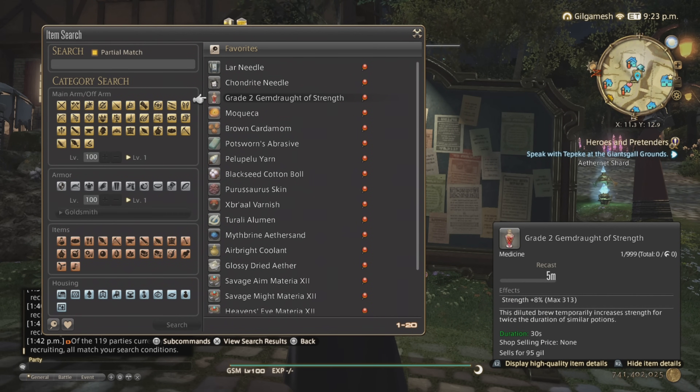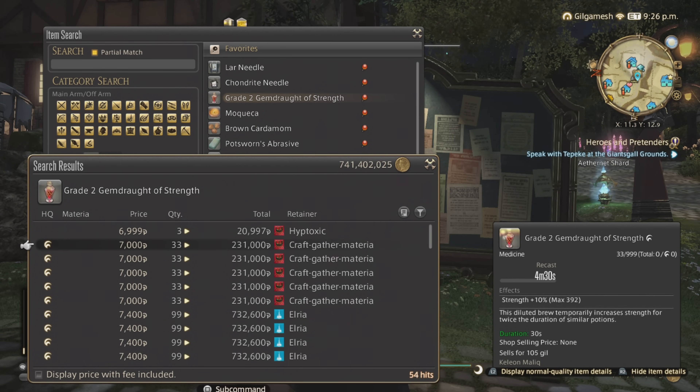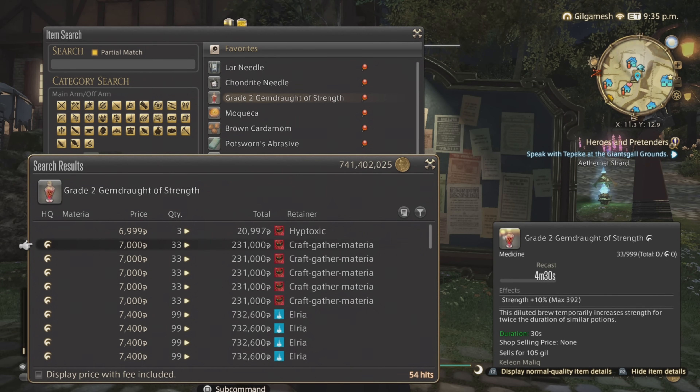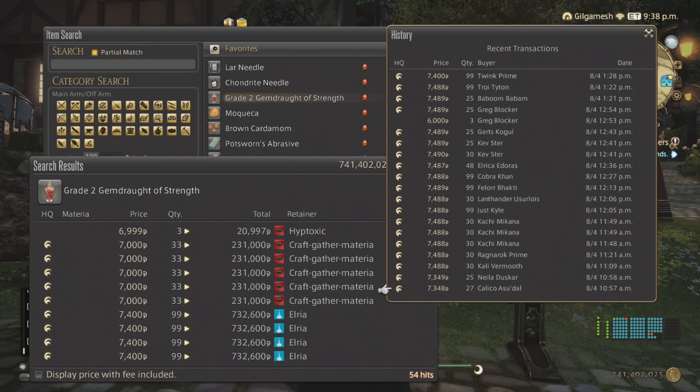Next is the Pots. The Gemdraught of Strength — or anything besides Vitality — will also sell. Strength is mostly for Savage and Ultimate Raiders. This person did the smart thing by doing low amounts, but I would probably have done 2-3 per listing instead of 5. This person did 99, which is no good — people don't always want 99. You're just going to get pushed down by others selling lower amounts, which will be more appealing to Raiders. Because the Savage tier was so quick, people won't buy what they don't really need. The sales history shows they are selling, but the 99-stacks aren't selling as much as the lower ones, so go lower. And do not sell normal quality — high quality are the ones that are used. Make sure you always make them high quality. One Sanctified Water halves the starter quality, and these are really easy to make.